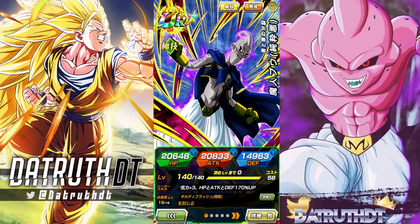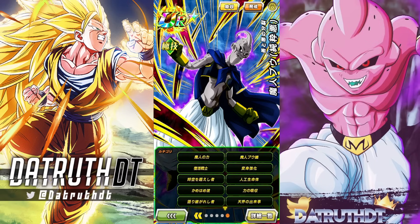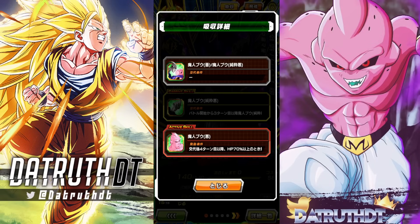Tech Ultimate Gohan fits perfectly with this slower stacking team. Bosses aren't going to kill him on this team, and all the other Boos are going to heal it up. Tech Ultimate Gohan added to Fat Boo's team makes it a lot better. People are going to get obnoxious about Tech Ultimate Gohan, but he's always been this good. Tech Ultimate Gohan is literally a Fat Boo buff — he's going to be awesome on this team.